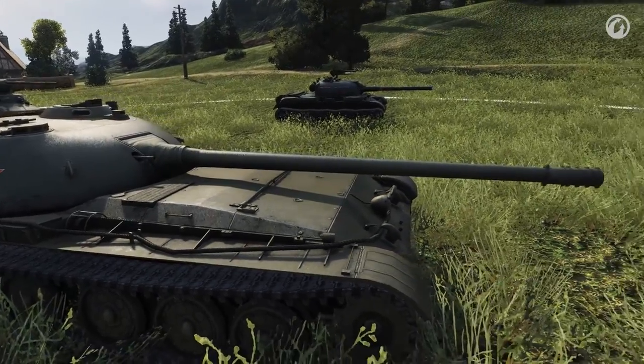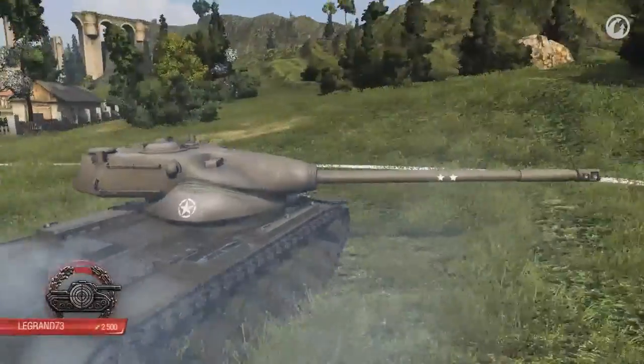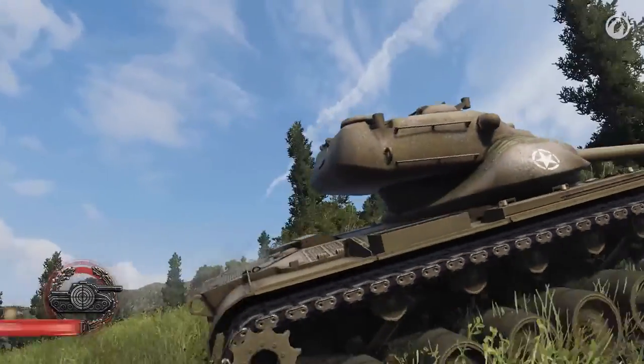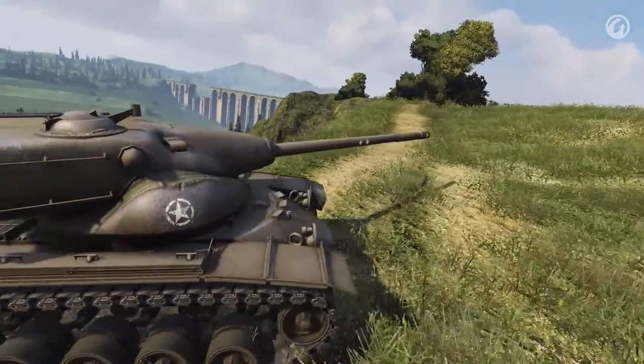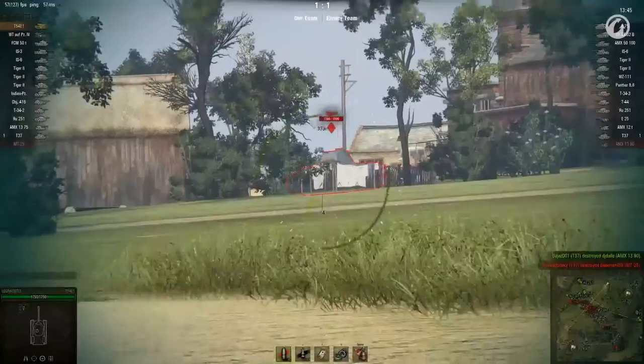Most snipers prefer a bolt-action rifle, but sometimes a faster rate of fire can come in handy. Legrand73 demonstrates this as he deals death from afar with the T-54E1. The map is Westfield, and the standard battle is fought on the EU cluster. A sniper needs to be at the right place at the right time, and Legrand sprints up the hillside — just in time.